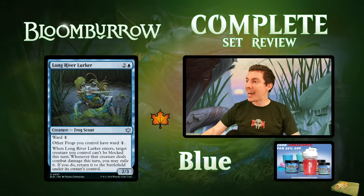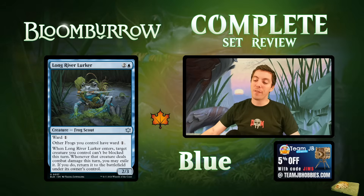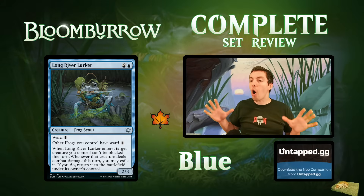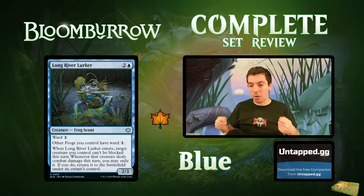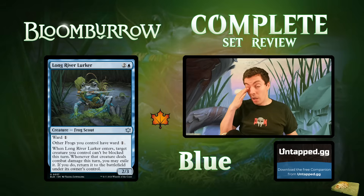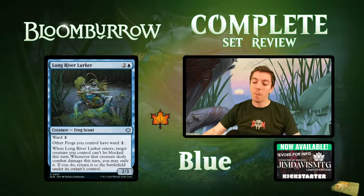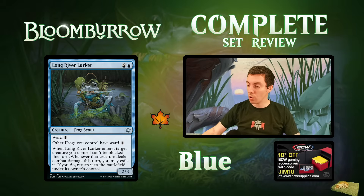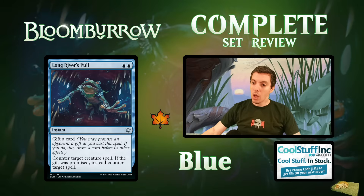Long River Lurker: a 2/3 Frog Scout with ward one for two mana. All your other frogs have ward one. Whenever it ETBs, target creature you control can't be blocked this turn. And if another creature deals combat damage this turn, you may exile it — if you do, return it to the battlefield under its owner's control. The frog cards are all about reusing ETBs and blinking your own stuff. Make your thing unblockable, blink it, draw a card or whatever else. Good limited card; no for constructed.